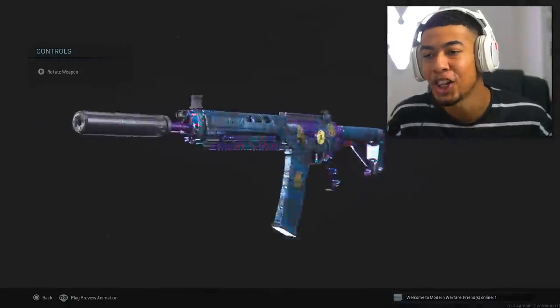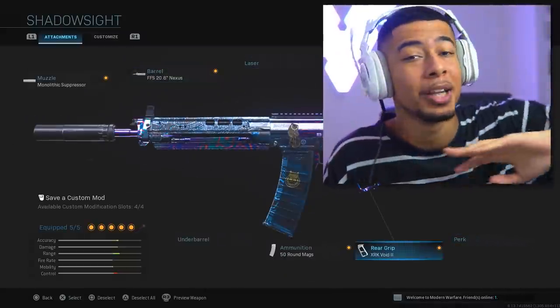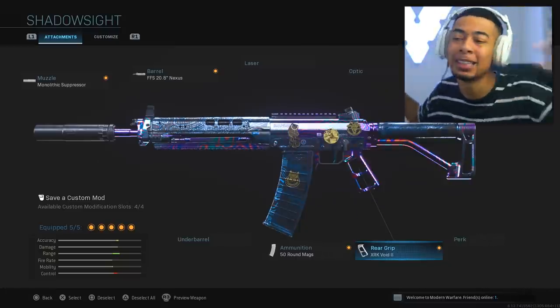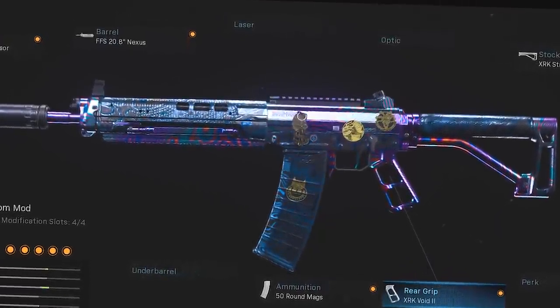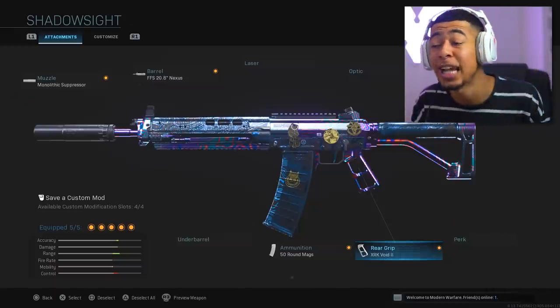Low-key, that changes a lot about a weapon. So if you put on certain other attachments, you can make it look like a completely different weapon. Everyone's been telling me that this looks like — or basically is — the SWAT from Black Ops 4. It does look pretty similar. The iron sights are basically exactly the same. It feels exactly the same because it's got no recoil. It shoots pretty quick, it kind of sounds like it, and it's also shaped like it.